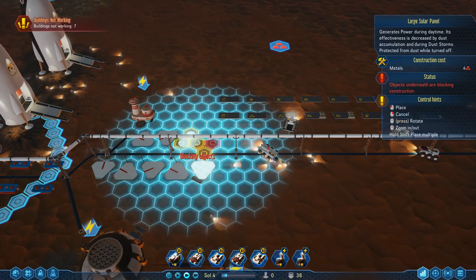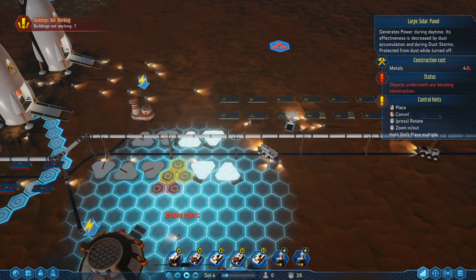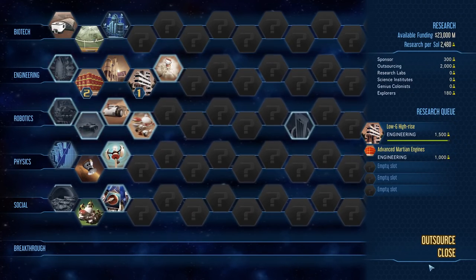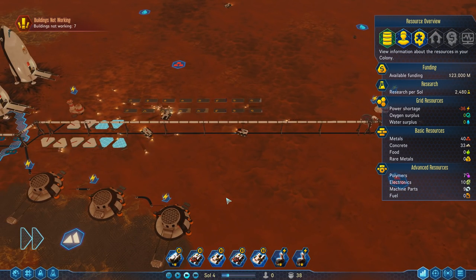With this particular setup, we don't really need the additional moisture vaporizers, but it's still nice to have as an illustration - because you're not necessarily going to be starting on a map with this many resources right off the bat. We're currently on Sol Day 4 and moving along very nicely.